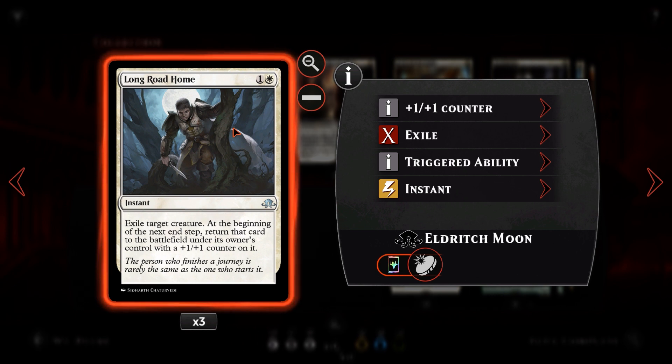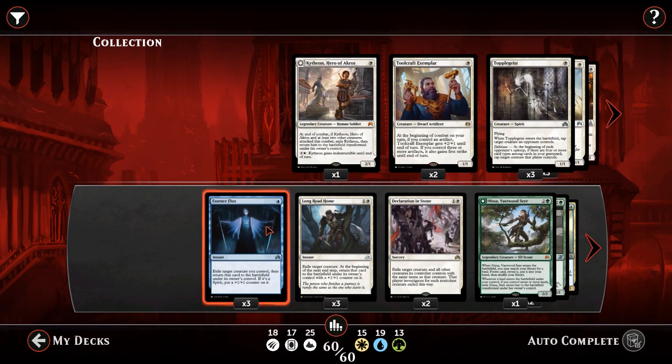Long Road Home is a flicker card that does not return the creature immediately. At the beginning of your next end step, the card returns to the battlefield under its controller's control with a +1/+1 counter. So if your opponent goes for a board wipe, you can save a creature — exile it, the board wipe resolves, and your card comes back on your end step.